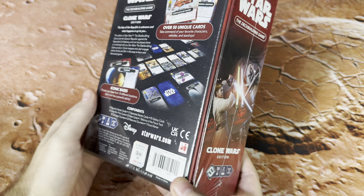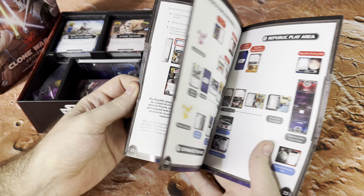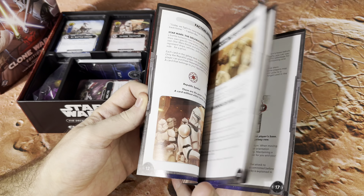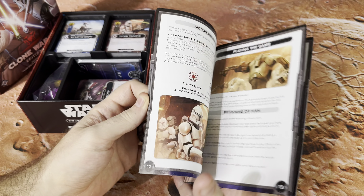Of course you can always homebrew that stuff if you want. So we've got a rulebook here, and the gameplay hasn't fundamentally changed. There are a couple of new rules in here which I've got to refresh my memory on. I'm not going to do a full review right now because I want to play it a couple of times first and see how it stacks up to the existing game.